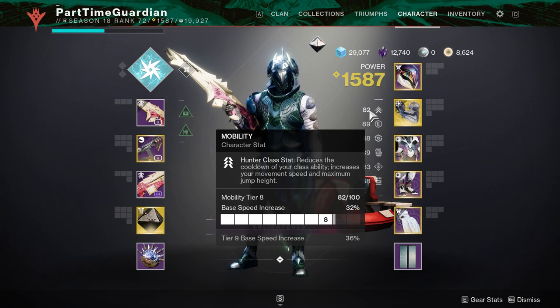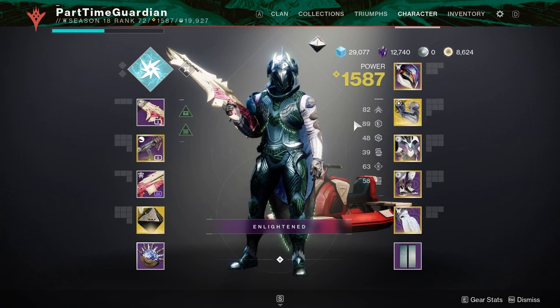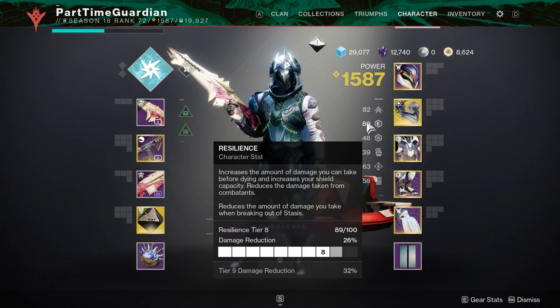Each character class has a particular stat that will reduce their class ability cooldown. Building into this can, first off, build the fantasy of the class, and second, allow you to chain those abilities and get them quicker. Next, let's talk about resilience. Resilience is the number one most critical stat for survivability in the game. I'm at resilience tier 8, which gives me 26% damage reduction. If you go to tier 10, you get roughly 40% reduction. So if you're playing PvE activities, this is absolutely the number one stat you want to work on.